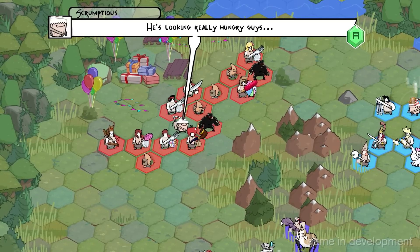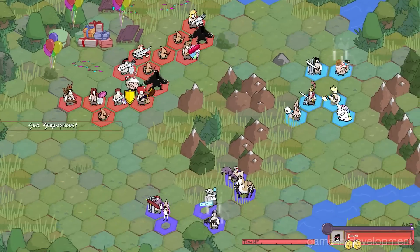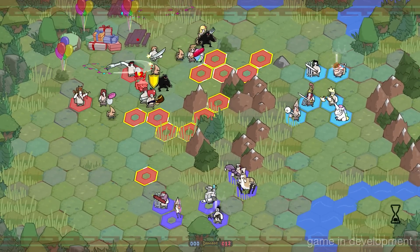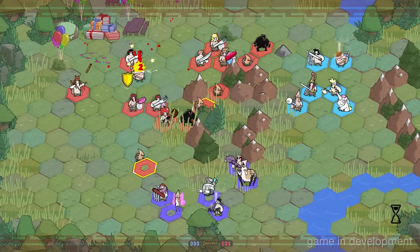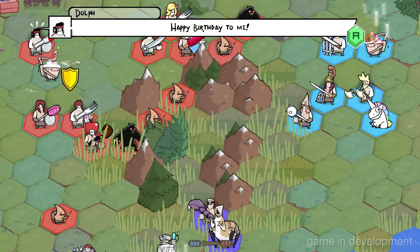We've stripped down and simplified a lot of the mechanics you'd see in tactical games — took away the minutia. It's really a game about placement and positioning: where you place something here or there, then you execute your orders and they're just going to do what they do.